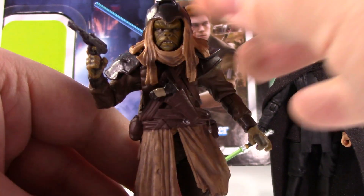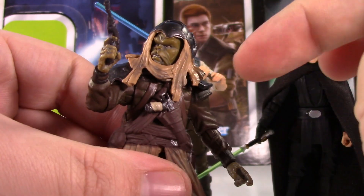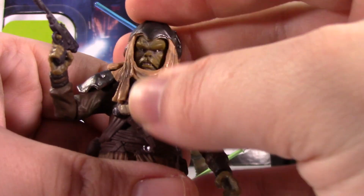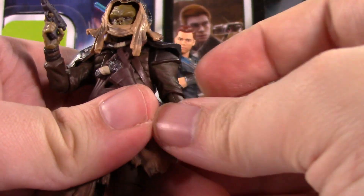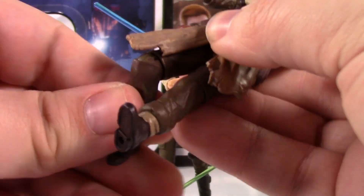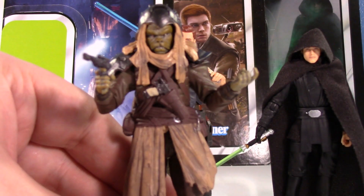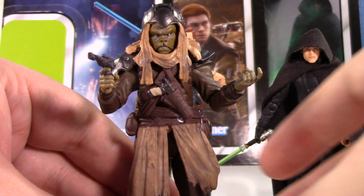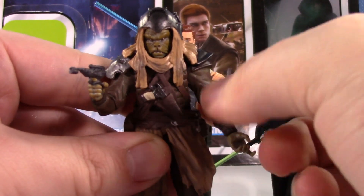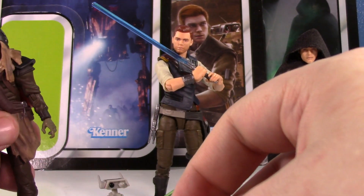Articulation on the Clatoonian Raider: he's got a single ball joint at the head, which with the hood on gives a decent range. Shoulders are on ball hinges, elbows are on ball hinges, swivels at the wrist, swivel at the waist — very creaky swivel — swivel at the hips, ball-hinged knees, and ball-hinged ankles. Pretty basic but functional.